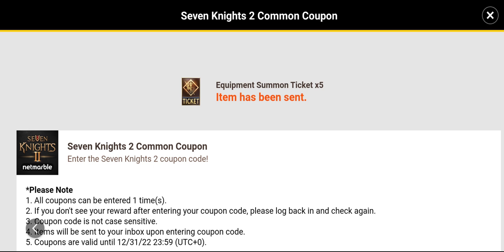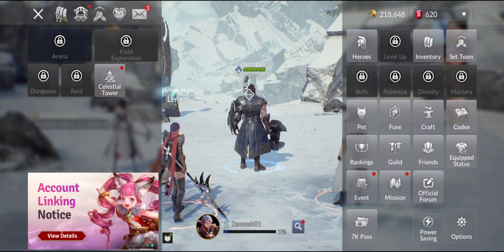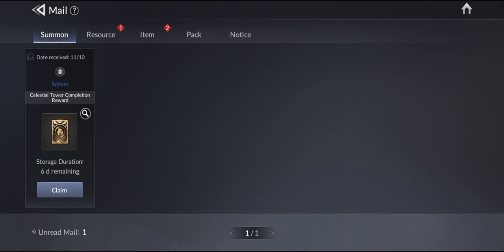Equipment summon ticket times 5 — oh my god, that seems pretty good! Now let's check out our mailbox and see what we've got.